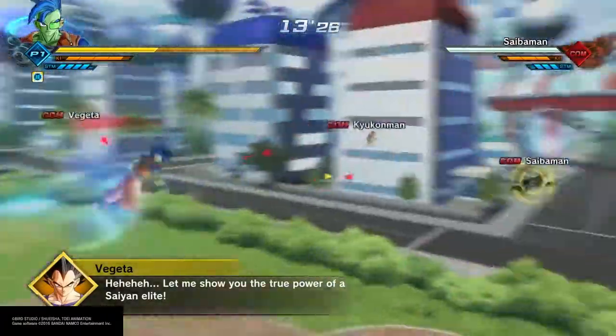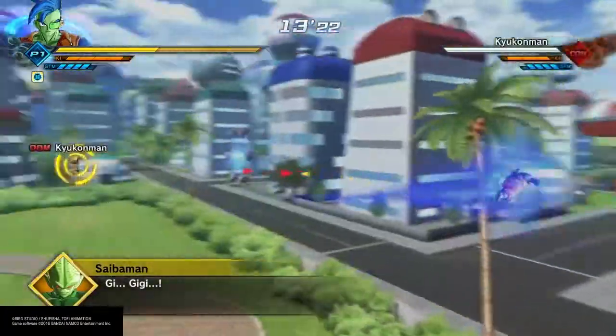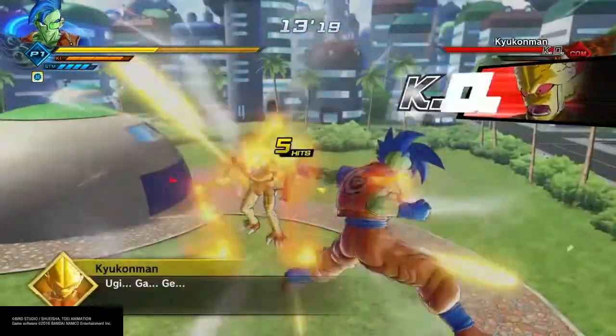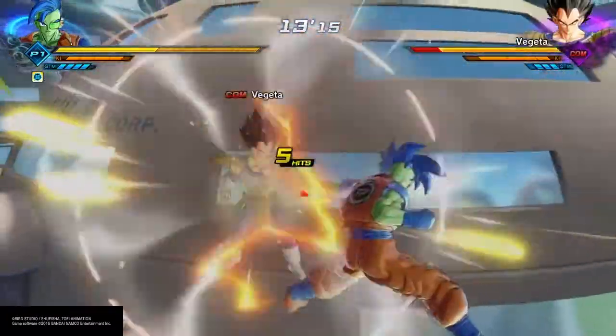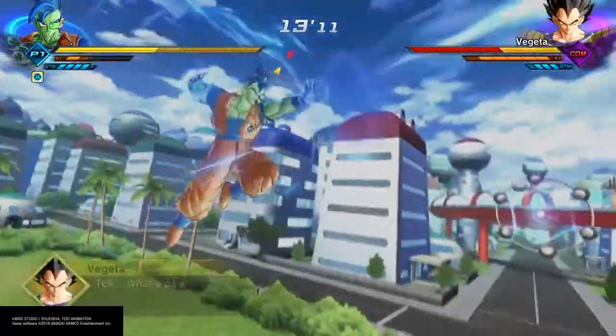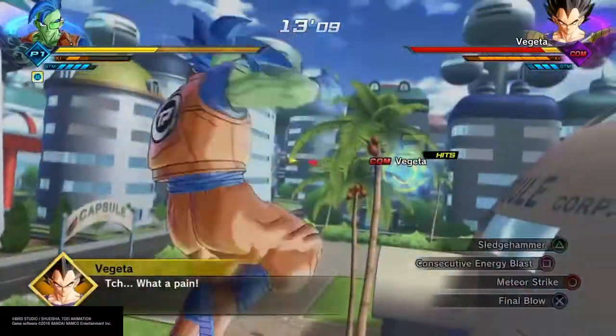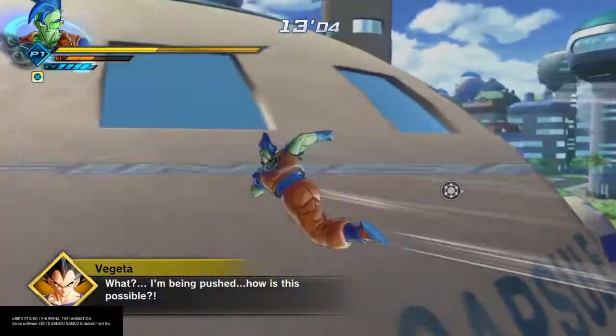In this section we've got Vegeta and he's got three different types of the Saibamen with him. We're going to take them out real quick, and as you can see we are using our Ki Blast Cancels to avoid damage. Because as soon as we take one out something else is coming up to hit us, and we want to make sure we avoid that damage. We're going to take Vegeta out pretty easily — we're at level 40 right now at this point.